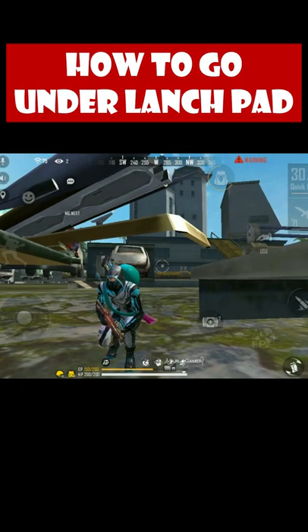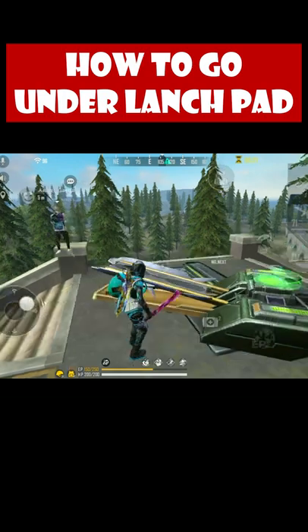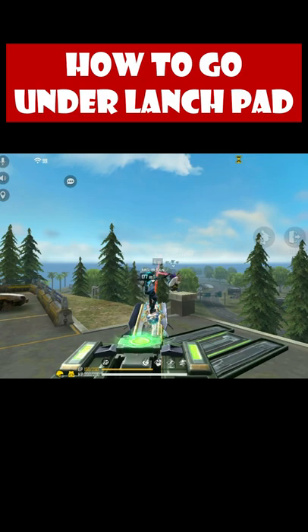Now you are looking at the launch pad and I will tell you how to do it. First of all, you will be able to launch the launch pad and use it. Use the correct exit.